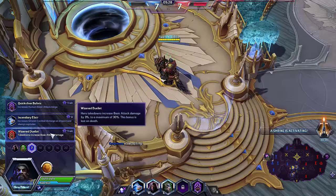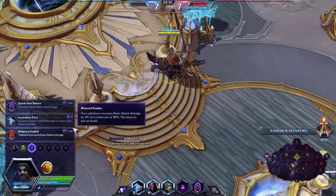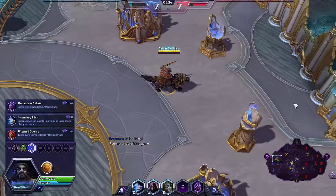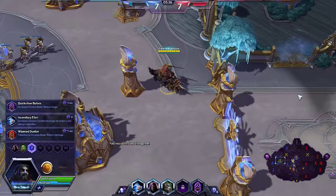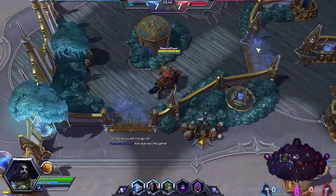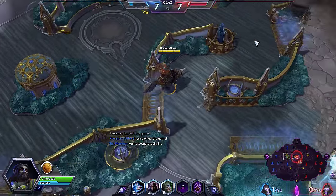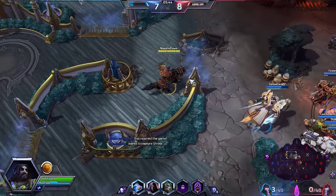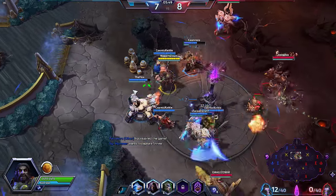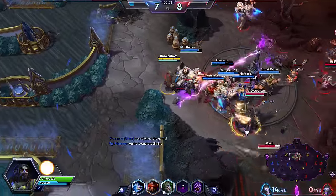Here is the Gathering Power option, or increased basic attack range. Since they don't have a stealther, for the first time I'm going to try Quicksilver Bullets to see if I can kind of do the Lunara thing and be just a little bit further out. No consistent things to shoot at yet.